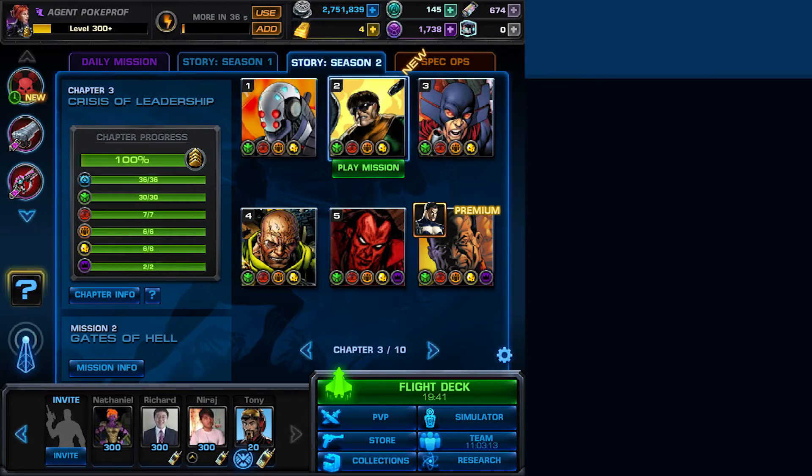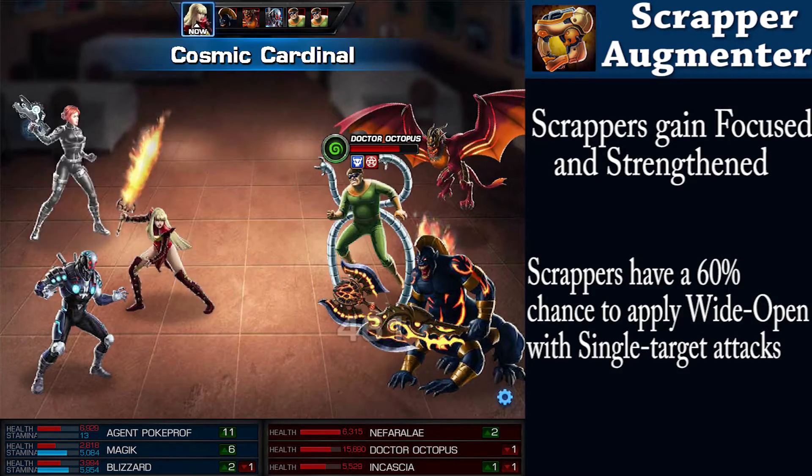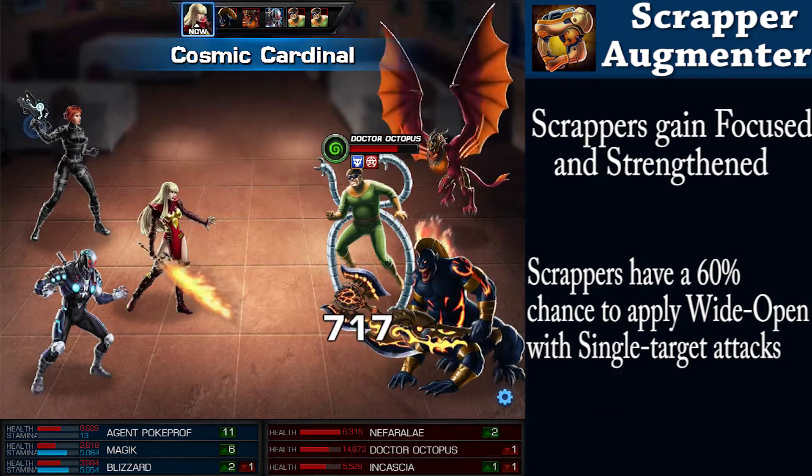Dr. Octopus comes back for Mission 2, Gates of Hell, backed up with demons of all things. Banishing his allies back to the depths and taking them out will possibly reward you with the Scrapper Augmenter.